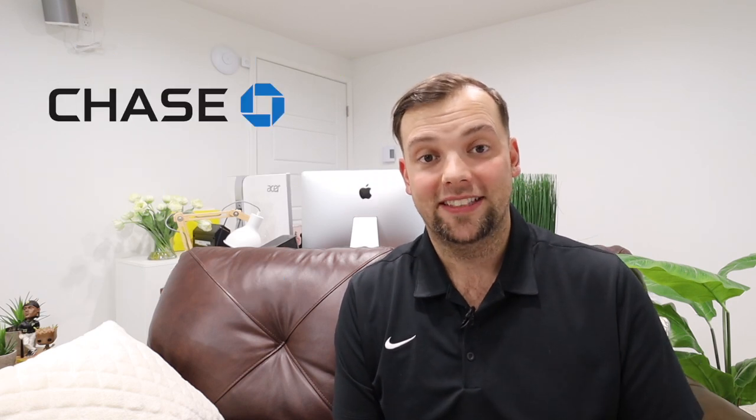This trip is centered around three primary ecosystems: Hyatt, Southwest, and Chase. You can even just start out with Chase because Chase has transfer partners — when you earn Ultimate Rewards points through their cards, you can transfer those points to various partners, two of which are Hyatt and Southwest. So it all starts with Chase, and this is exactly where I started for my friends.